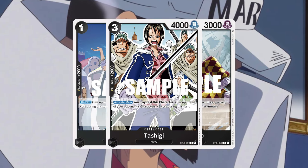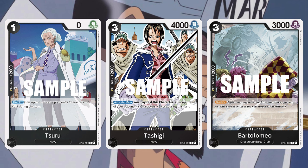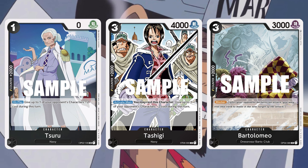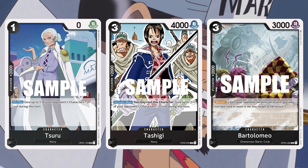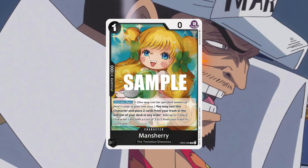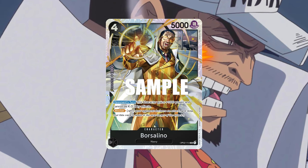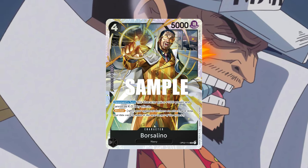The 2k counters in this deck are quite limited and one of the weaknesses of Sakazuki — we only have Tashiki, Tsuru and Bartolomeo, but thanks to our graveyard recursion we can sometimes put one of them back into hand if need be. As for 1k counters, we have Mancheri, Rebecca, Brand New, Kobe and the Black Porcelino, but usually you don't really want to use these as deck counter effects.